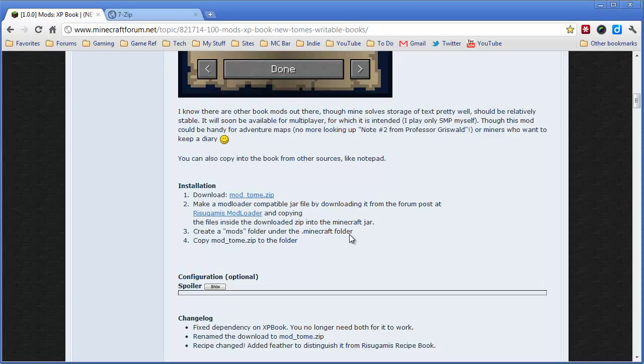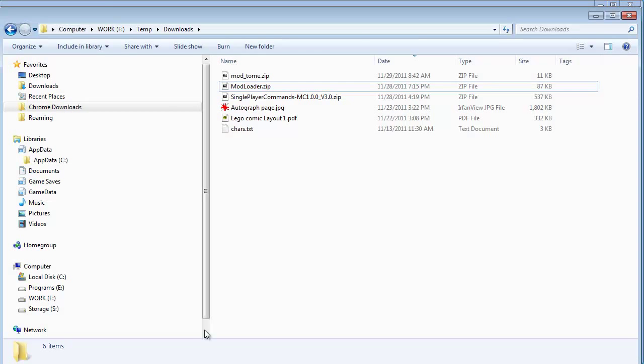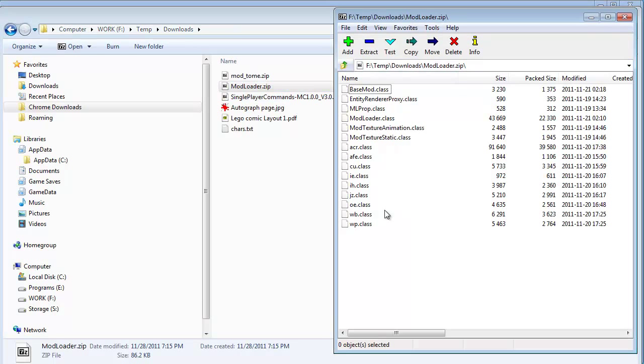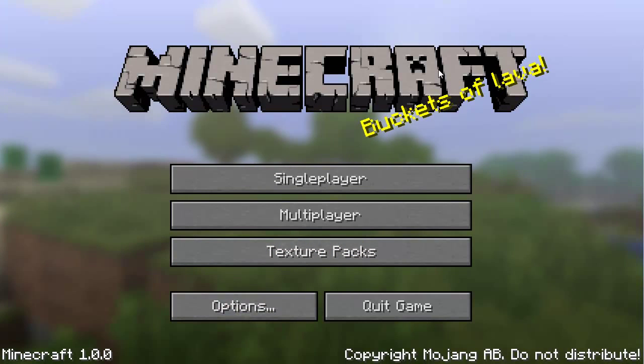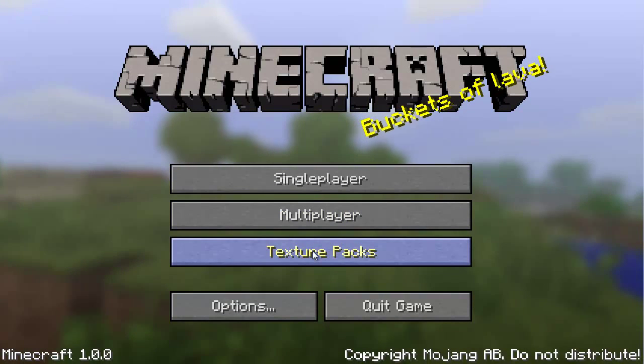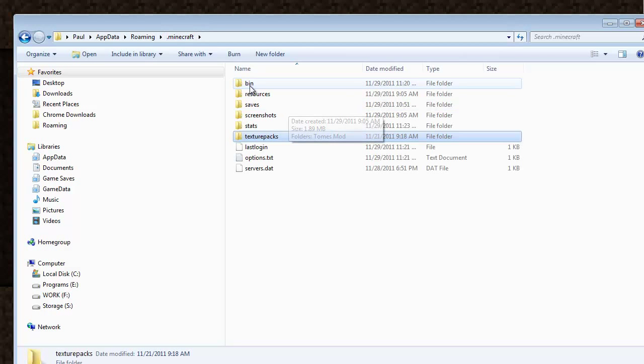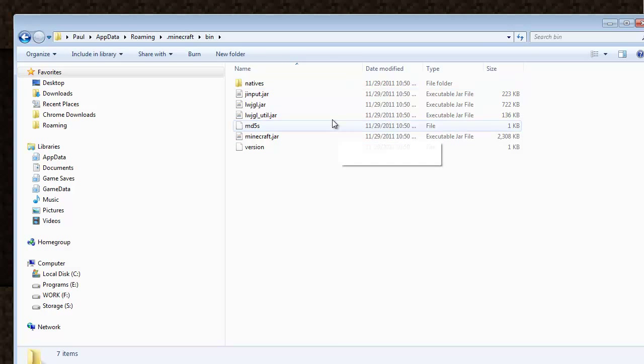The first order of business is installing Ryizagami's mod loader into the Minecraft.jar file. Head on over to your Downloads folder, find the mod loader where you downloaded it, and open it up in 7-zip or WinRAR. Right-click, 7-zip, Open Archive, and it shows you the contents of that file. Now we need to head over to our Minecraft.jar folder. The easiest way to get there is to run Minecraft, click on Texture Packs, and then click on Open Texture Pack Folder. That'll put us in a hidden folder under your username: AppData\Roaming\.Minecraft\TexturePacks. Go back one folder up to the Minecraft folder, and the one we want is bin — open up the bin folder.